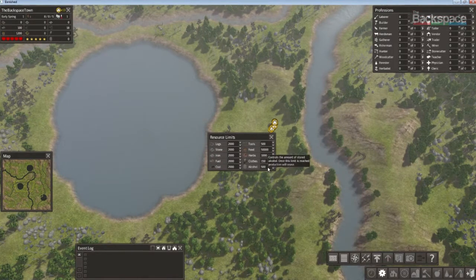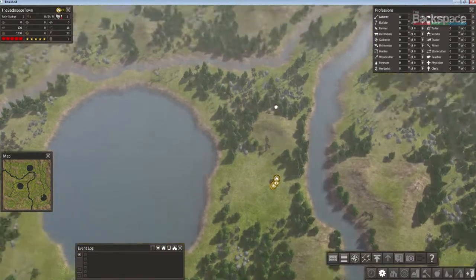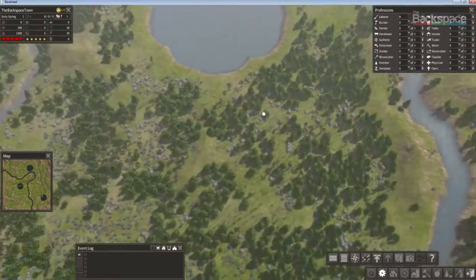For your resource limits, I always set them to zero beside everything. You don't need 100 or 500 clothes, but you probably need 150. What happens is you hit these hard limits and then you stop working, when really you want to be selling that stuff.